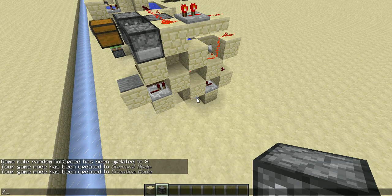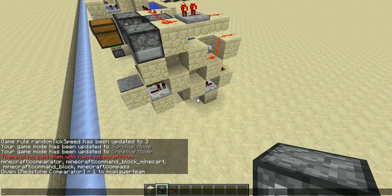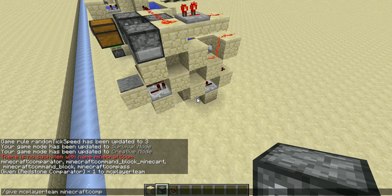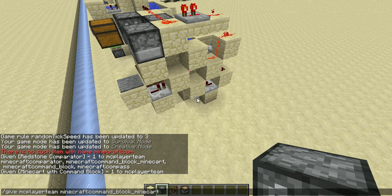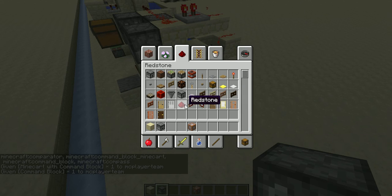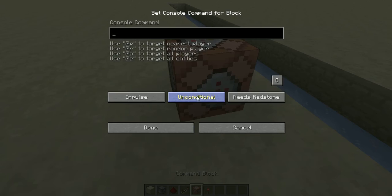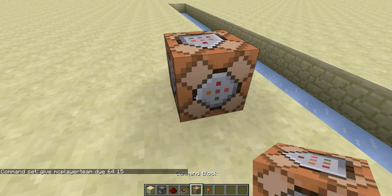Here I will be using a command block to give me bone meal. I'll use item ID 6415 to give myself some bone meal.